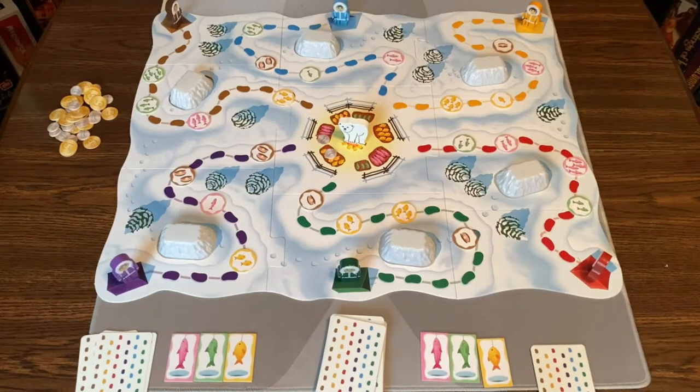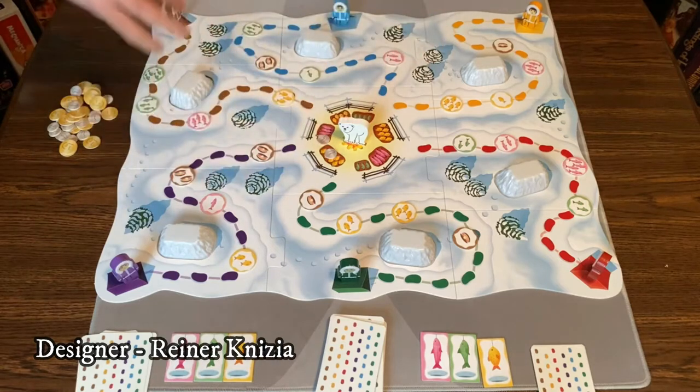There's a little bit more to it than that, but not a whole lot, so let's just go to the table and check it out. Here's a game of Go Go Eskimo all set up for two players. To set up, you're going to first assemble the board — it comes in three pieces, you snap it together like a puzzle.